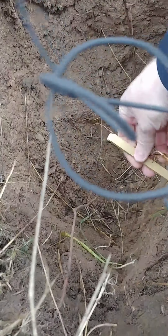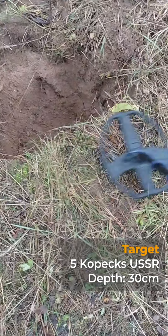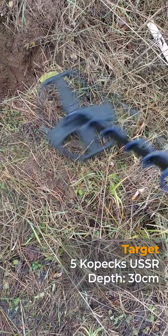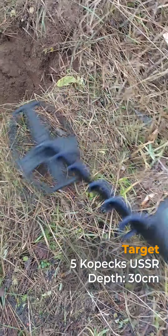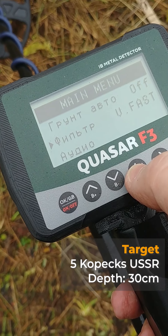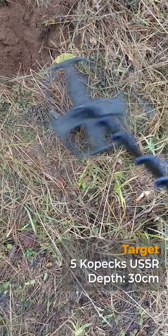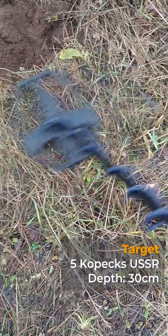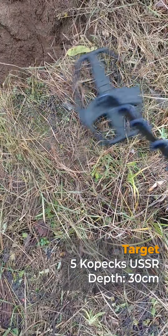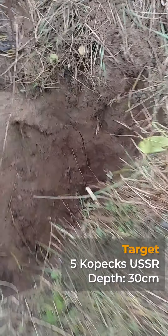Moving to the next depth of 30 centimeters, I'm surprised — we almost hear it even in the very fast filter. So even in a garbage-type location we can dig coins at 30 centimeters. Trying the fast filter: very good, definitely not perfect, but it's a signal you'd stop and dig. I have an idea to try it at 35 centimeters.